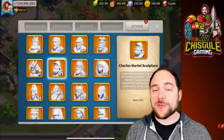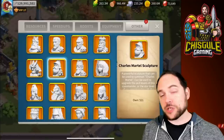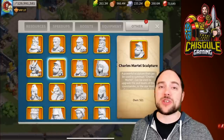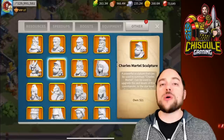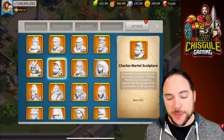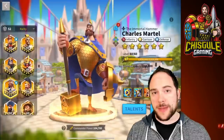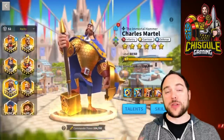There's a balance when investing in a legendary commander and deciding whether to use your universals, especially when you can get them from a gold key. I think most people should not be investing in Charles Martel until they've invested in other cornerstone commanders like YSG — who comes from the Wheel of Fortune — Richard I, who you only get from the wheel, and Alexander the Great. Those are commanders I think you should focus on first for your universal legendary commander sculptures.